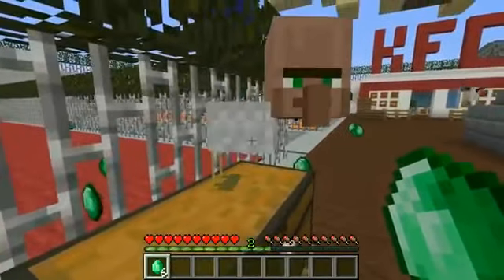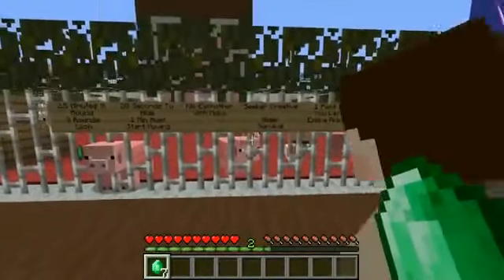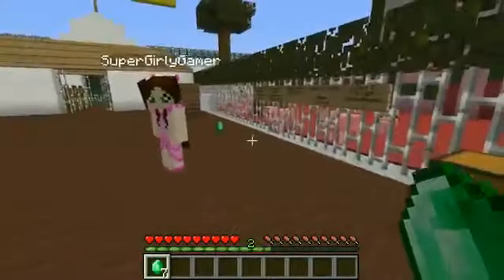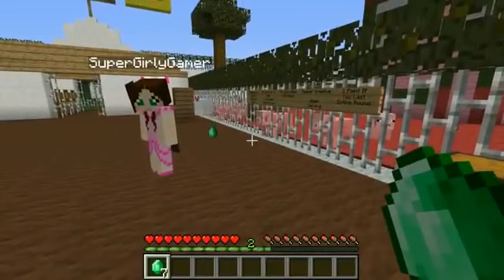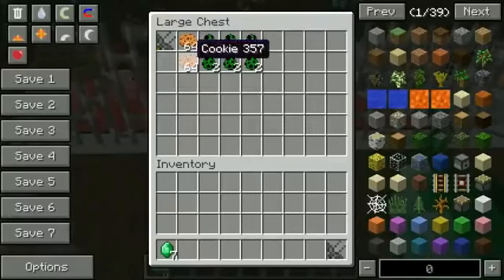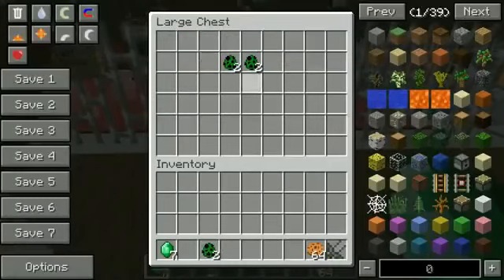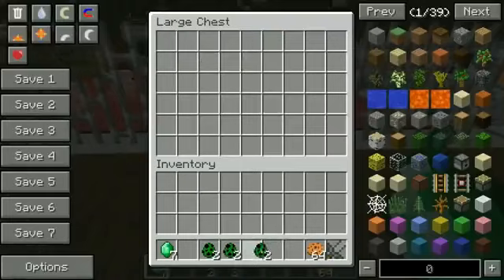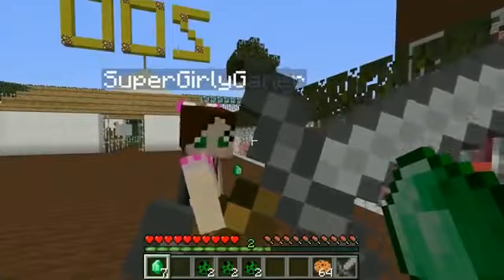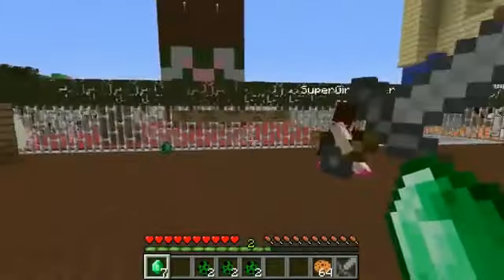Seeker is in creative, hider is in survival, and we get one point if we last the entire round. Would you like to hide first or seek first? Since you're giving me the option, I am hiding first today. We have a giant sword, 64 cookies, and two creeper chickens for each round. And I'm probably gonna collect a million emeralds - second challenge of the day: at the end, who has the most emeralds!